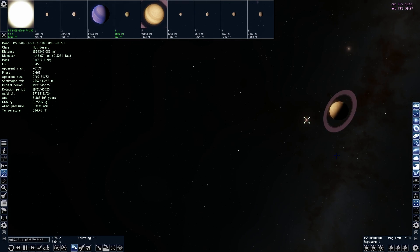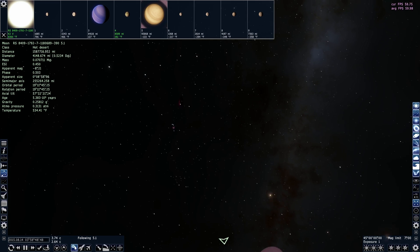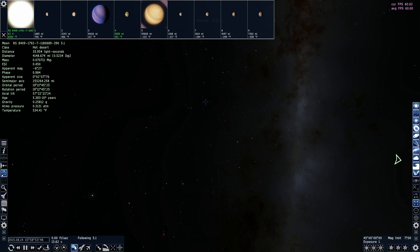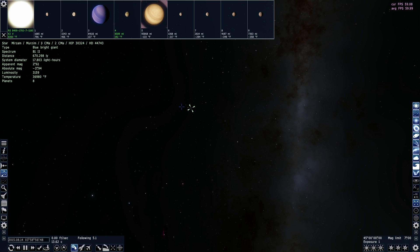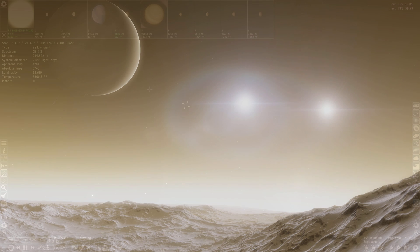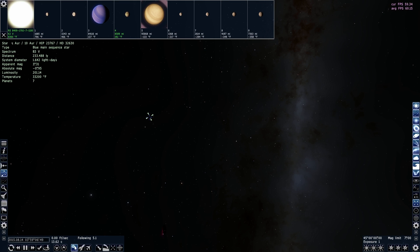Now that we found a planet with life, I want to find a Tatooine-type system — two suns and a desert planet. I found one once before and took a screenshot. Binary systems are super common, so if I click on enough stars I'll see one eventually. I said that and now I'm probably not going to find one — that's just my luck.